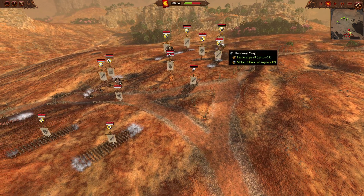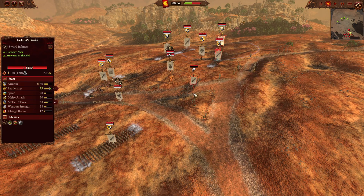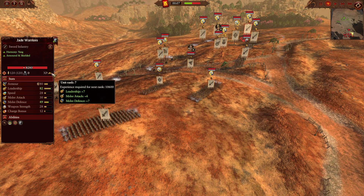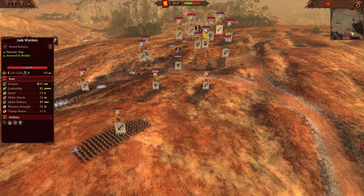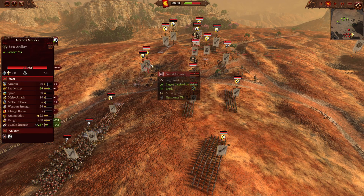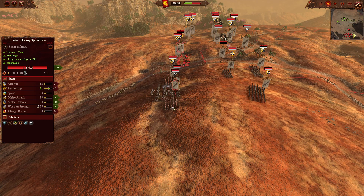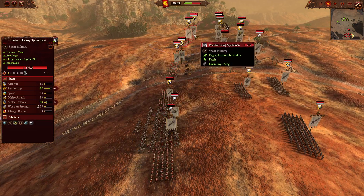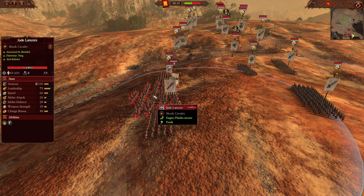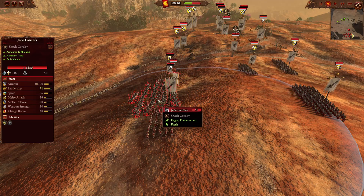For the front line of Grand Cathay, we are going to be having five units of the Jade Warrior Sword and Shield. These bad boys are actually coming in with a gold chevron, giving those leadership and melee stat buffs. In the middle pocket, double Jade Warrior Crossbows, also a unit of the Grand Cannons in the back, and for the rear, five units of the Anti-Large Peasant Longspearmen. In the back, we're also going to have one unit of the Heavily Armoured Jade Lancers - very good mobile cavalry that can deal with Flesh Hounds rather consistently.